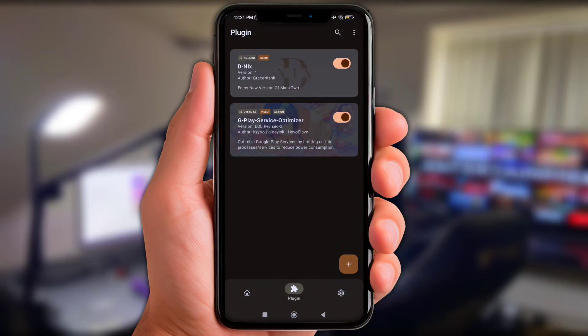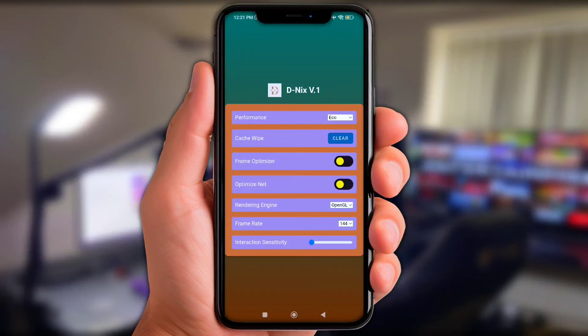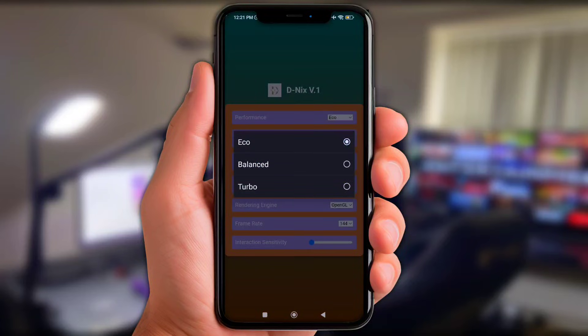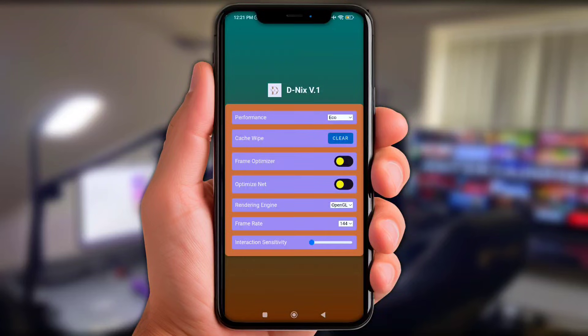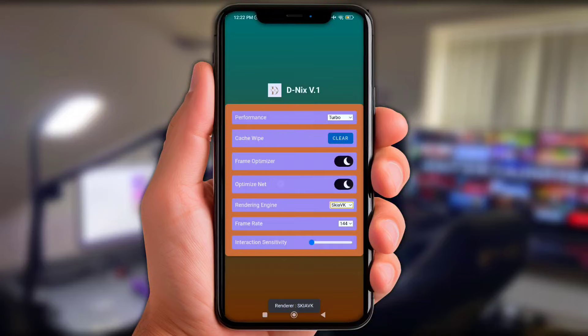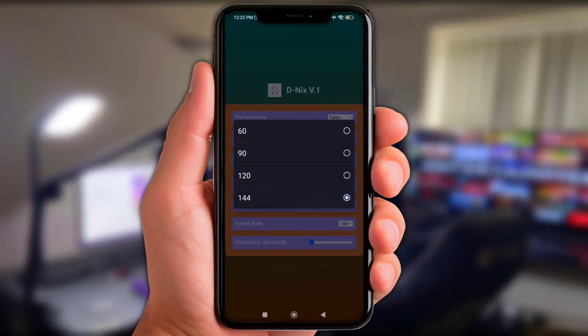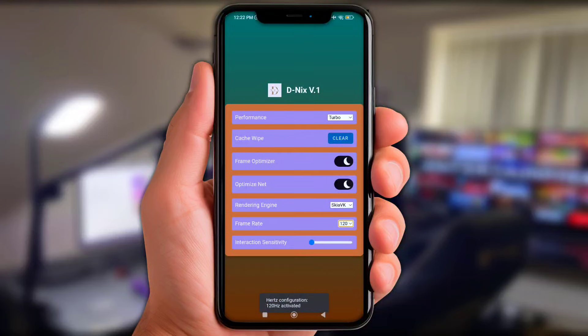Once you've added all of them, tap the DNI X plugin and click 'Open Options.' Choose Turbo Mode under performance settings. Turn on the Frame Optimizer and Net Optimizer. Choose Sky AVK under rendering engine. Adjust the FPS a bit higher — I had 60 fps so I cranked it up to 120. Last but not least, swipe the touch sensitivity slider to max.